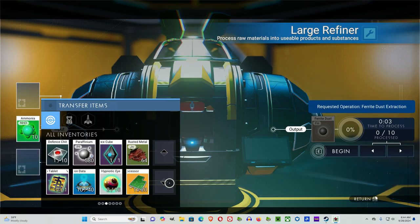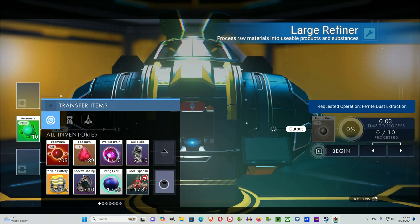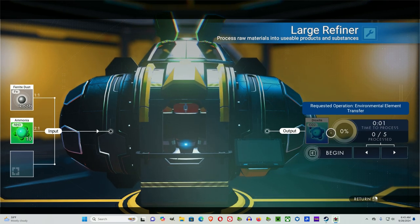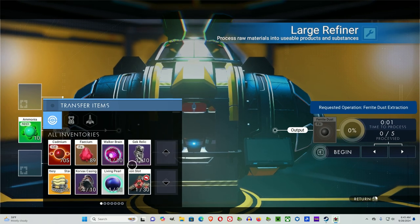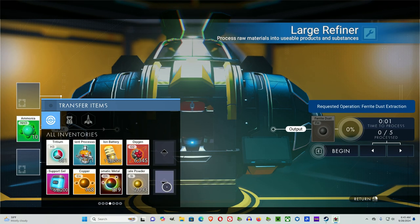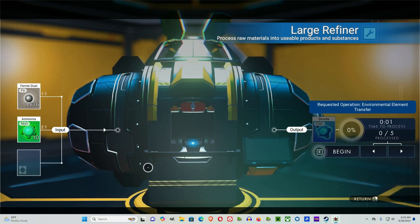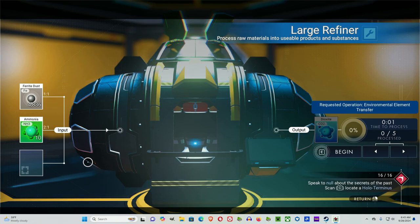If you put ammonia with ferrite you'll get dioxite. If you put ammonia with oxygen you'll get fungal mold. So ferrite with a substance gives you another substance, and oxygen with a substance gives you a farming item. Basically the idea here is you get paraffinium and oxygen, or something similar, and you can get all the other basic stuff using the refiner.